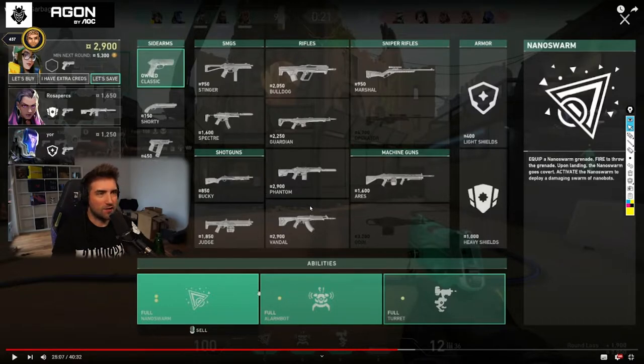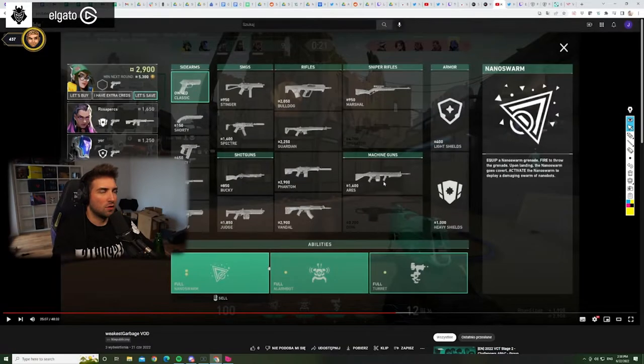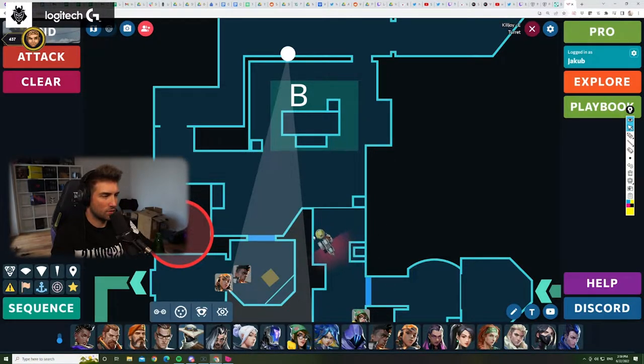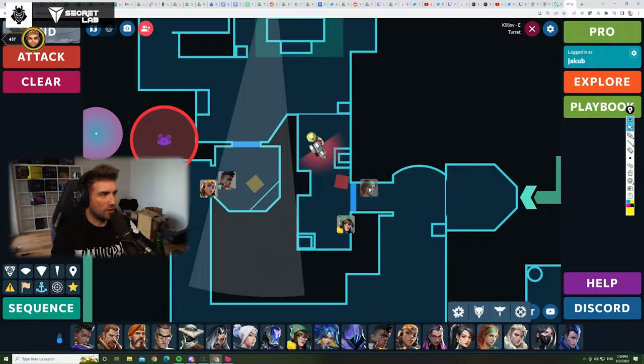On a save round you don't need to use your full utility. Playing with a Classic here makes no sense. If I were in your shoes, if I'm buying a Bucky, I'm setting up a turret in this spot here and I'm playing here. They hear the turret — when they peek from this angle, you just hold this angle with the Bucky. If they peek for the turret and destroy it, you swing and shoot the Bucky and get at least one kill. Getting at least one is worth more than doing a setup with alarm bots and nanoswarms that won't do anything because you have a Classic. You'll only prolong your death, scare people off your site, and then face a full round with a Classic.